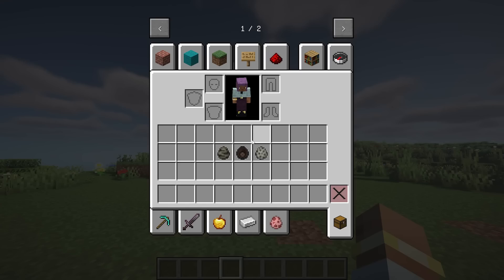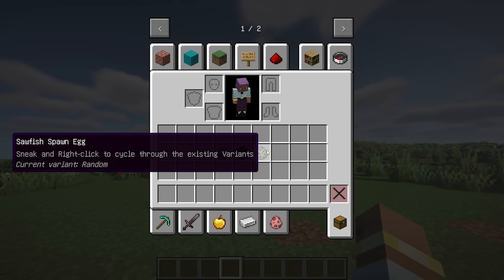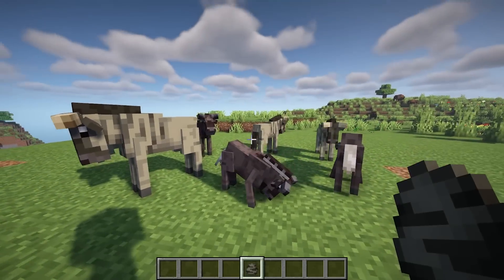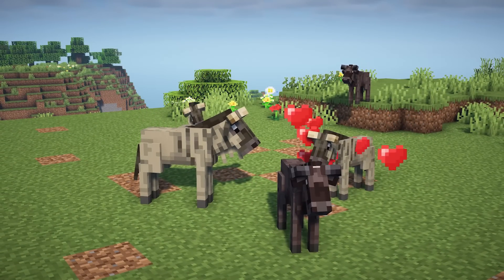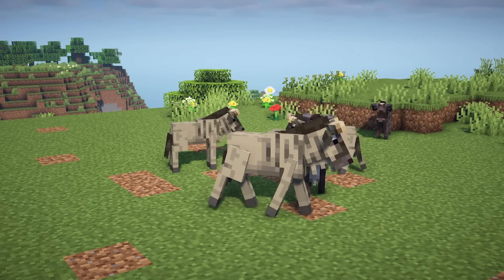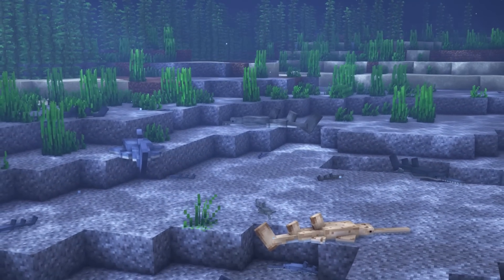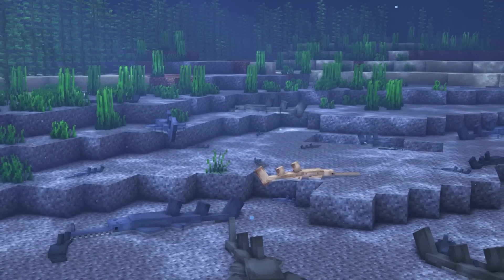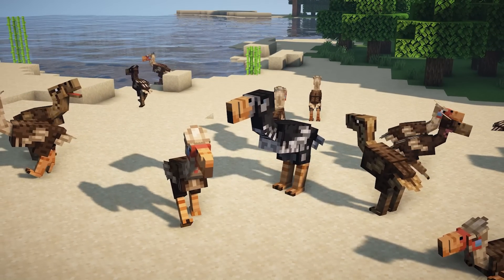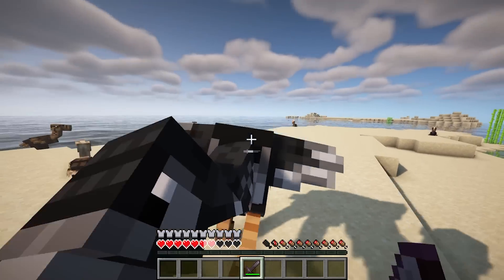Untamed Wilds adds three new animals in the latest update. Added wildebeest with two variants — large bovines found in savannahs that provide ambience. Added sawfish with five variants — a large fish found in shallow tropical oceans. Added terror birds with five variants — the first bird of the mod, they will nest and hunt by pecking and kicking. All mobs have good animations.